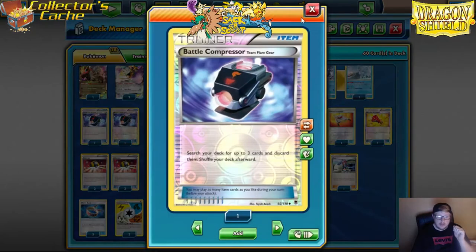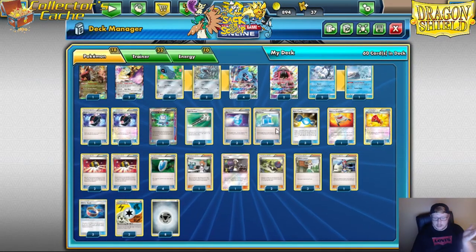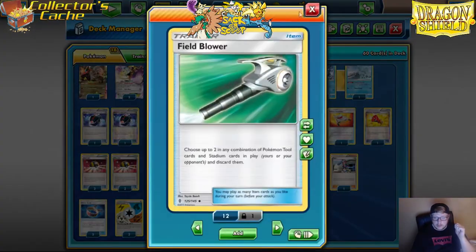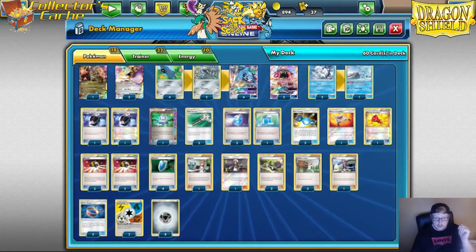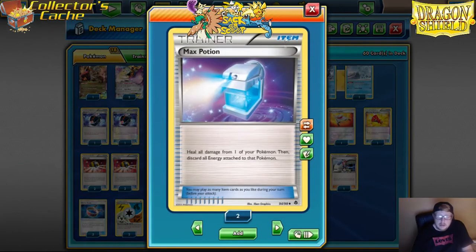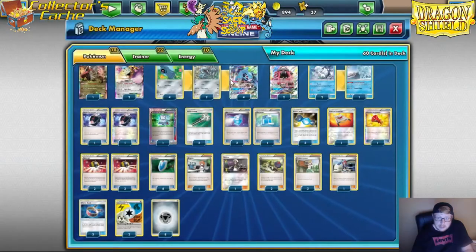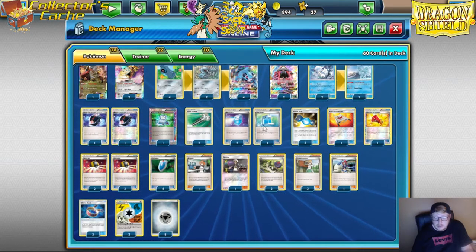We're playing two Battle Compressor — to get rid of your Supporters for your VS Seekers, and to get energy in the discard pile just to Geotech System early. We're playing Computer Search, two Field Blower, and a Megaphone. We're not losing to Garbodor — if we can't use our abilities we're going to lose, so we've got to get rid of Garbo Toxin. We're playing three Max Potion. Any deck where you discard your energies frequently and reset damage — resetting damage on a 250 HP Pokémon is very devastating for your opponent. So we're playing three of those.